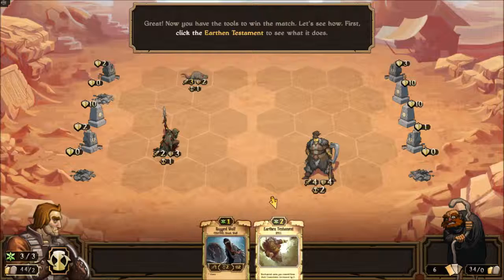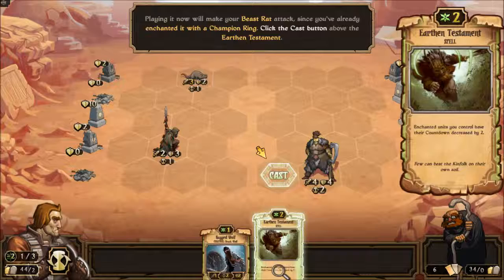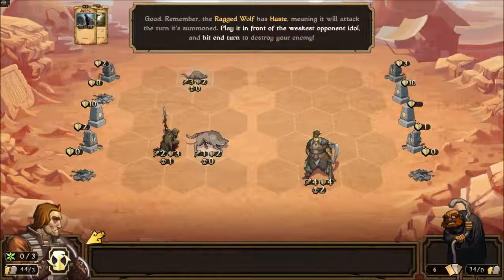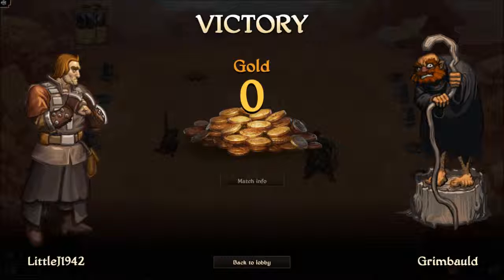Sacrifice for scrolls. Enchanted units you control have the countdown decreased by two. This one's enchanted with the Champion I played last round, so I just have to cast it and it automatically applies. I don't know all the game dynamics, I just know the basics. Braggadwulf has haste — play in front of my opponent's weakest idol. This will attack three and take out that one. You only have to destroy three of your opponent's idols to win. Grimbald, you did nothing, you were terrible.